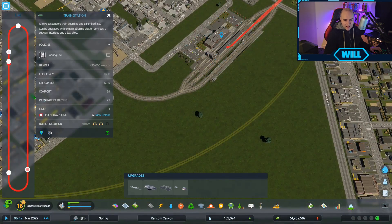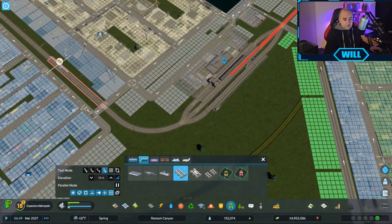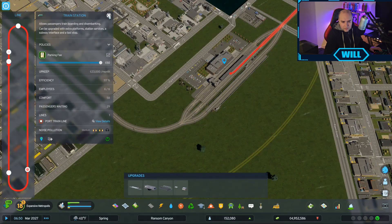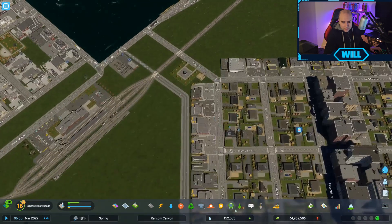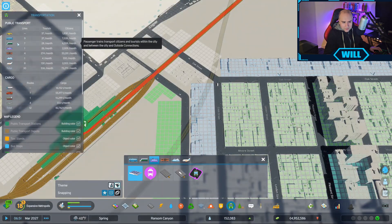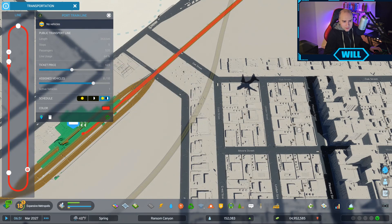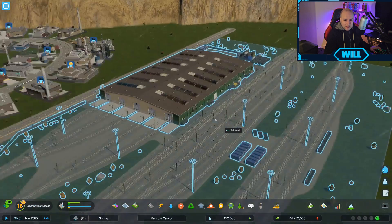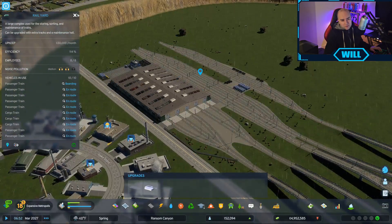I think we just need to put some high density commercial in here. We're going to connect this up to the road. Try and keep people moving. This is starting to get passengers waiting - 29 passengers waiting - so we need a parking fee on there, and we need to go into the transportation centre and add more services running on it. We should get another three red trains over here now, possibly, although it could take hours with the simulation speed.